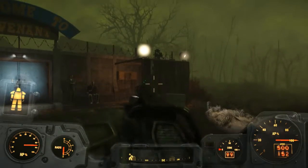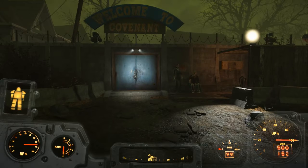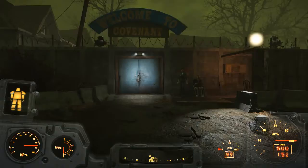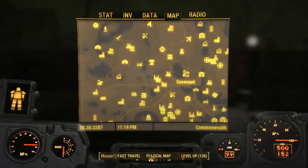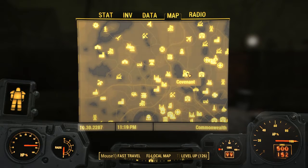Hello ladies and gentlemen, my name is the Face of Cyrus and in this video I will show you how to get the unique shotgun called Justice. You can get it from Penny and she is right here at the Covenant. It's important to actually get this weapon before you do the quest related to the Covenant, which I'll cover in another video.